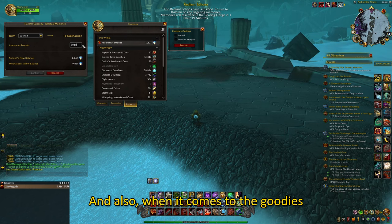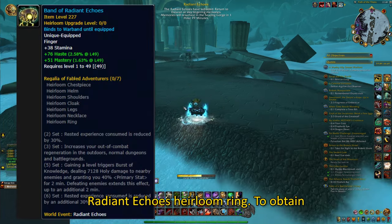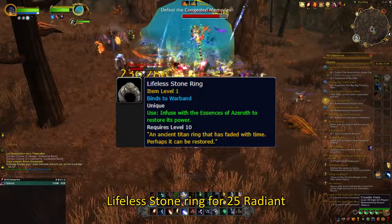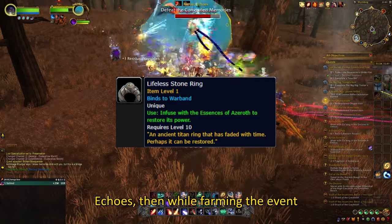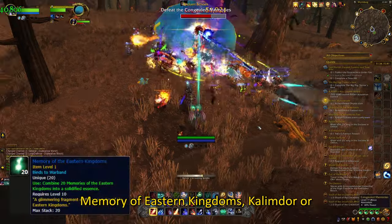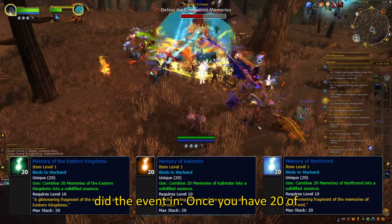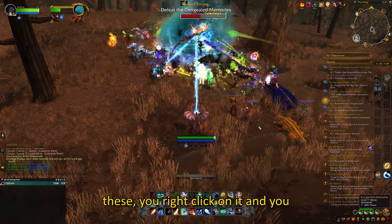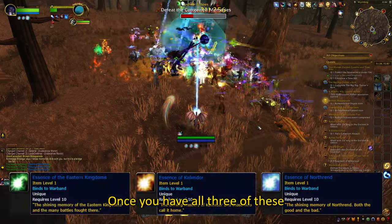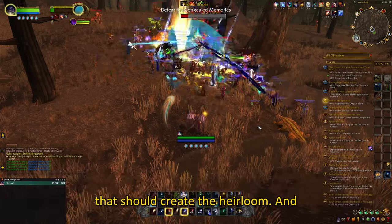When it comes to the goodies and prizes, there is one thing you should look out for, and that is the Band of Radiant Echoes heirloom ring. To obtain this, you firstly need to buy the Lifeless Stone Ring for 25 radiant echoes. Then, while farming the event itself, you will get an item called Memory of Eastern Kingdoms, Kalimdor or Northrend depending on which zone you did the event in. Once you have 20 of these, you right-click on it and you should forge yourself the Essence of Eastern Kingdoms, Kalimdor and Northrend. Once you have all 3 of these essences, you right-click on the ring and that should create the heirloom.